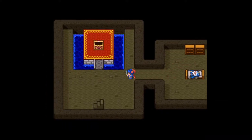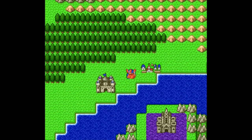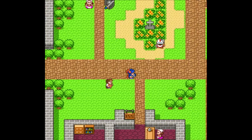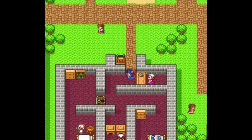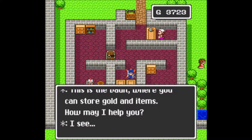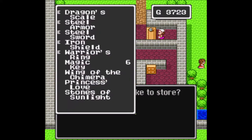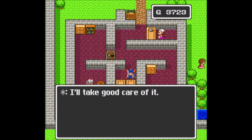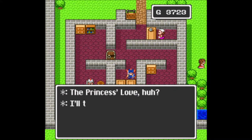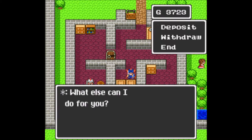I'm not that big of a stickler for knowing my XP to next level unless I'm doing a grinding session, and if we're doing a grinding session we can always come back to the castle. We don't need to dick around with the Princess's Love item too much. We're going to deposit both the Stones of Sunlight and the Princess's Love to free up room.